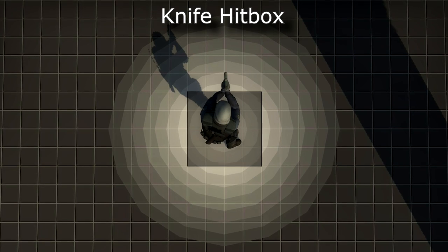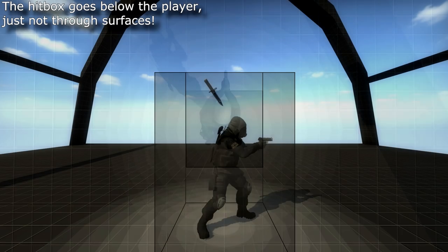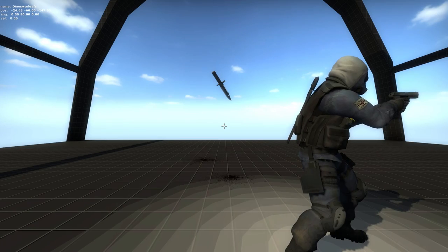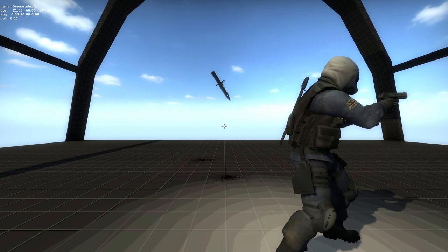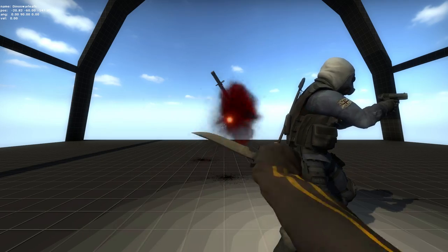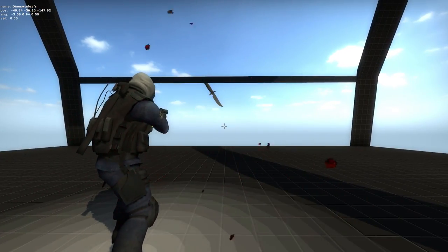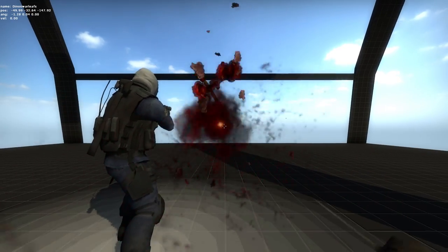There are hitboxes specifically for knives that are a lot larger than you think. It extends above, below, and around the player in a rectangular prism. You can find these edges by being a fair bit from the hitbox so you can see the knife particles in front of you, and then walking to the side until you find the last place where you can hit the box. Then do the same on the face next to it — you'll find an edge like you would expect on a normal box.